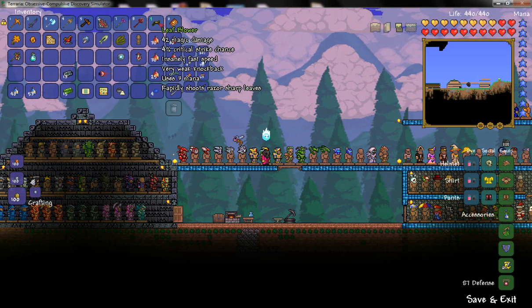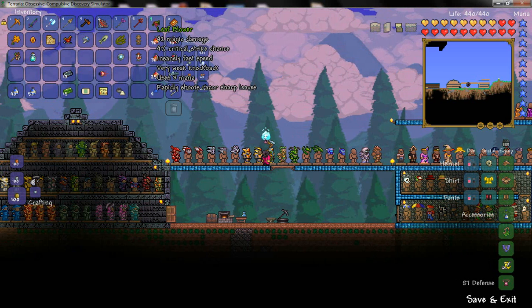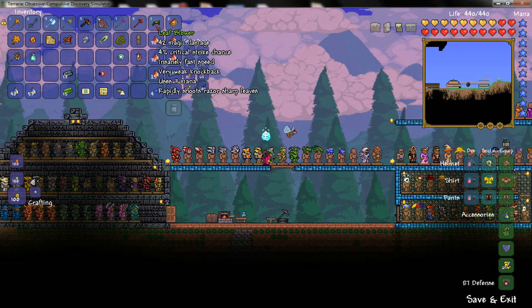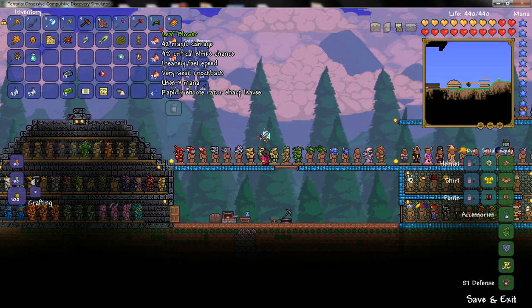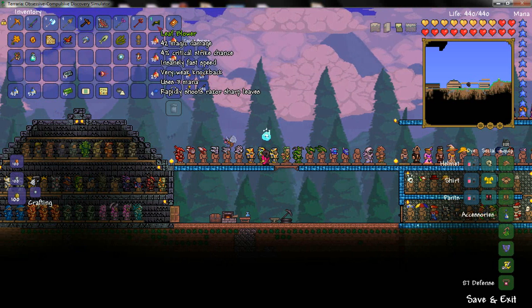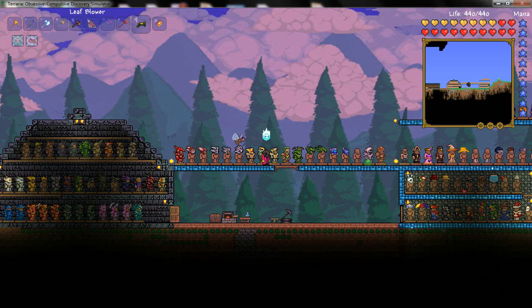After you kill him, it has a pretty low chance — I've only gotten one and I fought him multiple times. I didn't even know this item existed, that's why I fought him multiple times to see if there's any other items. The Leaf Blower is a magic weapon and it does 42 magic damage, 4% critical strike chance, insanely fast speed, very weak knockback, and uses 3 mana.